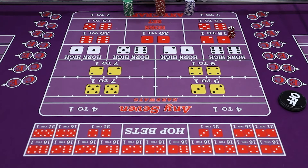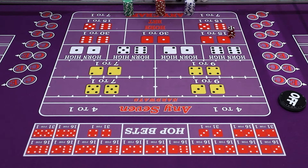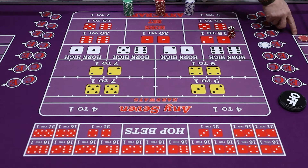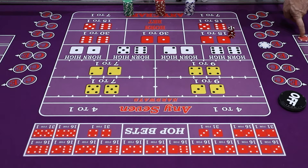The first bet we're going to deal with is called a crap check. You'll see a lot of these on the come-out roll when the puck is off. A crap check is a bet on craps — the numbers two, three, and twelve. A lot of people bet this on the come-out roll because on the pass line, two, three, or twelve is bad. So this is essentially a hedge — a little insurance policy against losing your pass line bet.